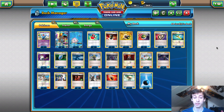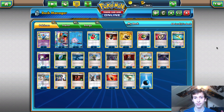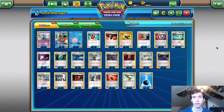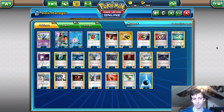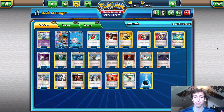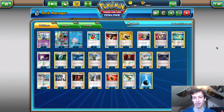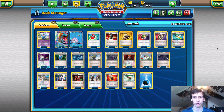I also want to shout out Jimmy McClure, who I tested a ton with this week. As well as Xander Perrault — he took a very similar list to a second place finish at his League Cup this past weekend, which secured him his invite to the World Championships. And shout out to Azul Griego — go check out his stream, I'll leave his link in the description.